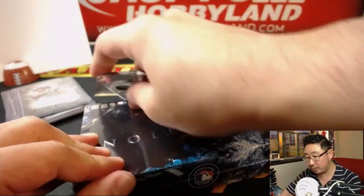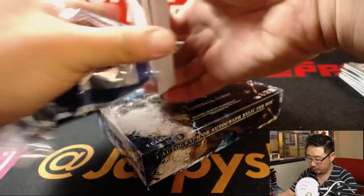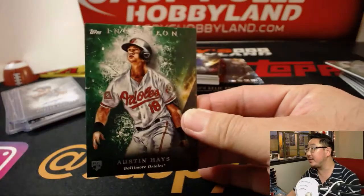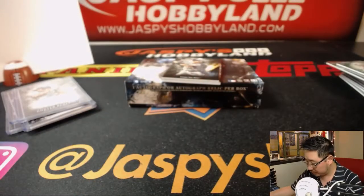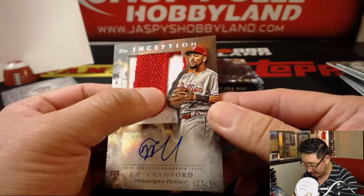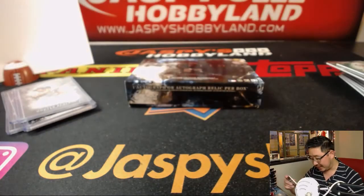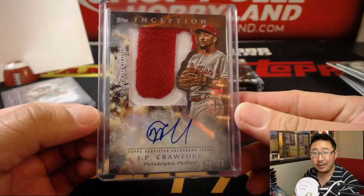And the last box — random division break number 9 from JazbeesHobbyland.com. Good luck. Looks like another patch auto coming up — that looks like a nice patch. Lucas Giolito, White Sox, AL Central. Austin Hayes green. Beltre, Jake Lamb, and Nicky Delmonico. Another Ray. And we have — look at that — JP Crawford, 17 out of 25. That looks like the P of the Phillies right there. That is awesome. 17 out of 25 going to the Phillies, NL East — Eric with that one. Nice.